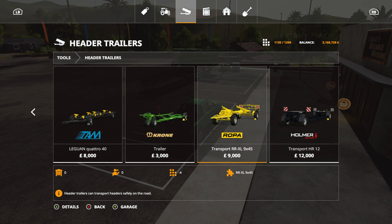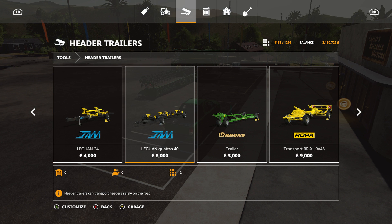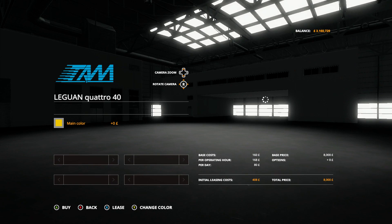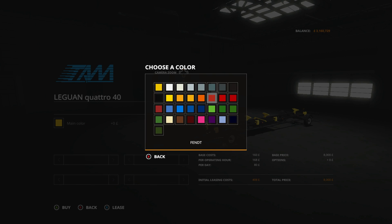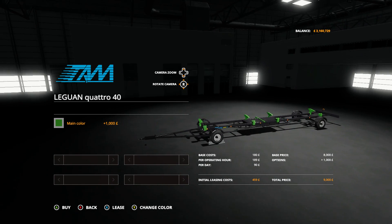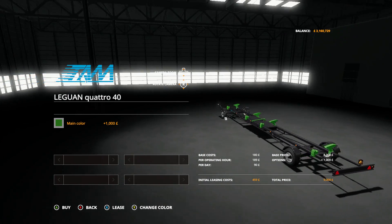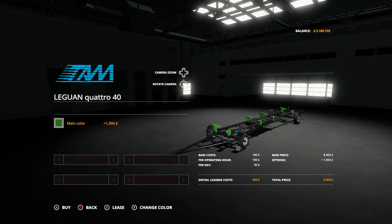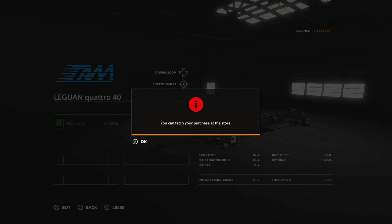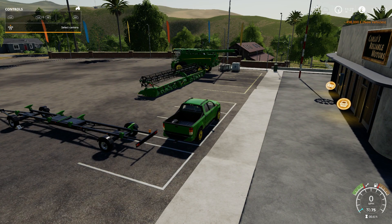They don't actually have a huge header trailer - the biggest one is this one here. The good thing is we can change it to John Deere color. It's a shame we couldn't change the wheels as well, but nevertheless I'm going to purchase that - another 9,000 pounds. It's getting expensive for this harvester but there we go.